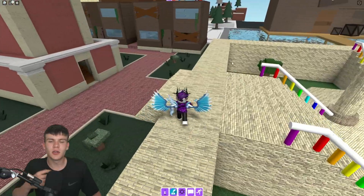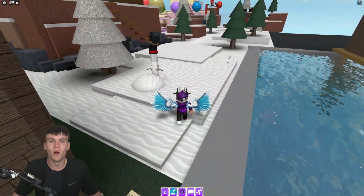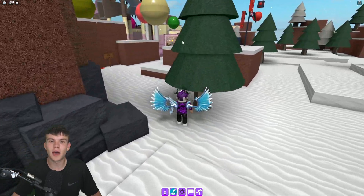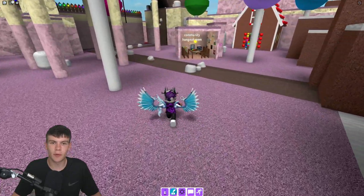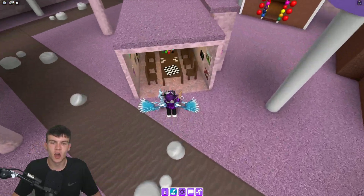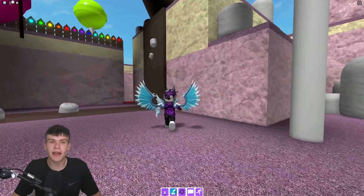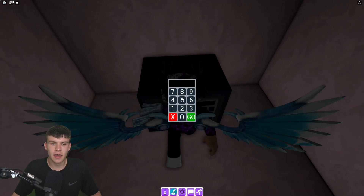So guys, how exactly can you get this badge? It's quite simple — all you need to do is go to Candy Land over here. We want to type a code in a secret safe behind the waterfall. Let me quickly hop across this chocolate river — hopefully I'm not going to fall down into the river and beneath the map. Go behind this chocolate waterfall and you're going to find a hidden safe.